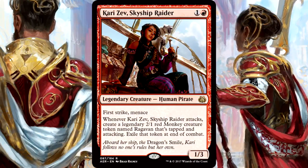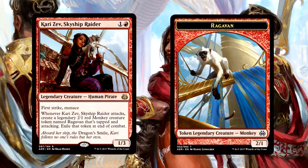Karizev, Skyship Raider is a 2-mana 1/3 legendary human pirate with First Strike and Menace. Whenever she attacks, create a legendary 2/1 red monkey token named Ragavan that's tapped and attacking, then exile the token at end of combat. We have a pirate who summons a legendary monkey! Having First Strike and Menace is going to be terrible to deal with, especially in an aggressive red deck with pump spells and a monkey with a bad attitude. I love everything about Karizev. I'll play mono-red aggro just to play with this pirate.